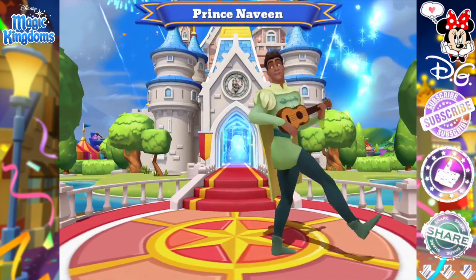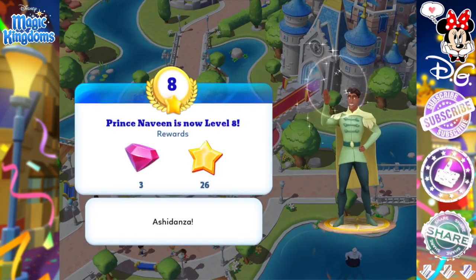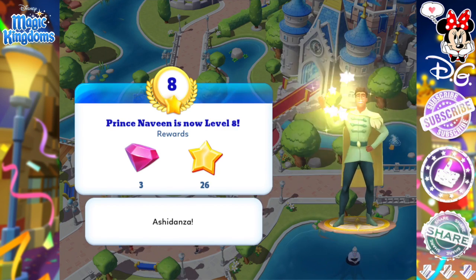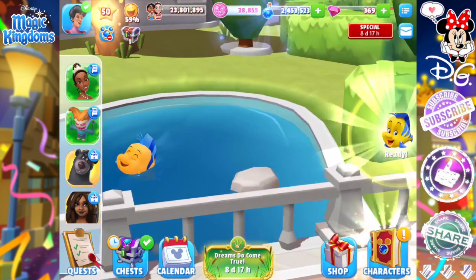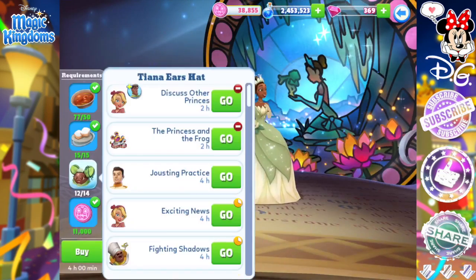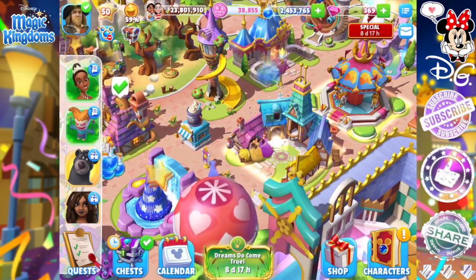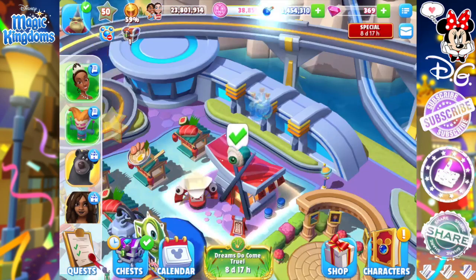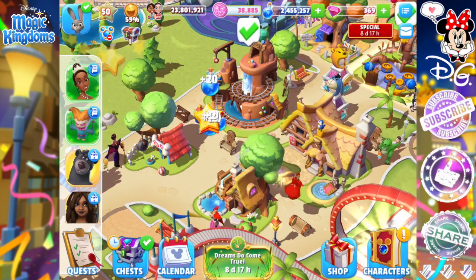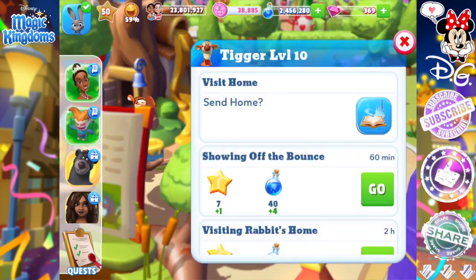I leveled up Prince Naveen in the meantime because I again got frustrated — I had too much gumbo. Prince Naveen is now level eight, too. So I've got two characters from this event already at level eight and I'm actually pretty happy. I don't really mind if those two don't level up anymore. Once Tiana comes into the kingdom, I'll be focusing more on Tiana and Charlotte to get them leveled up. I'll kind of leave Louis for now too.